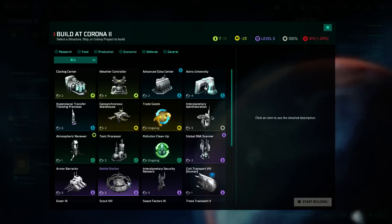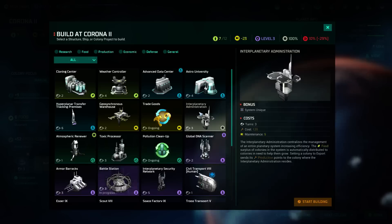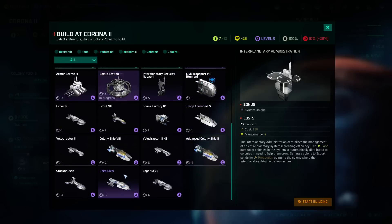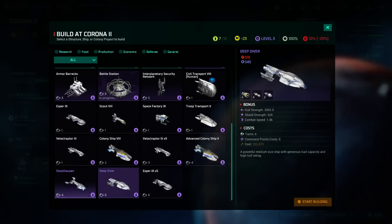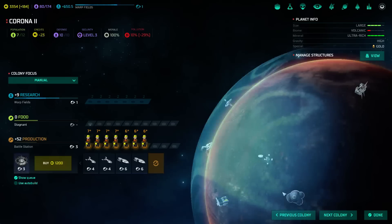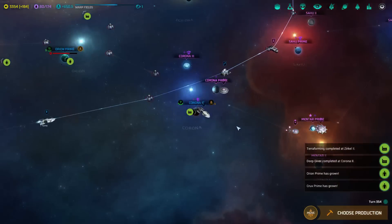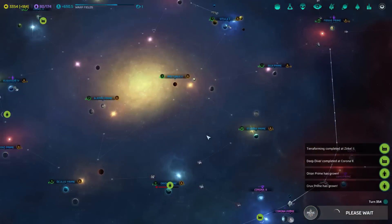I guess we keep building the Warflea. There's a couple things that would be nice to get done here — and by a couple I actually meant just the one. I think we'll crank out a couple Stockhausens just to get a balanced fleet here. It's good to have a variety of shapes and sizes. We support all ship types in this empire.